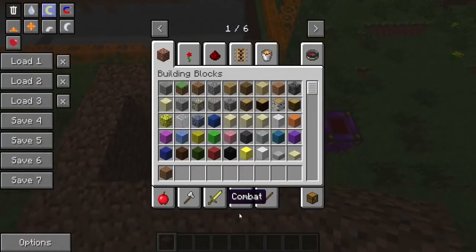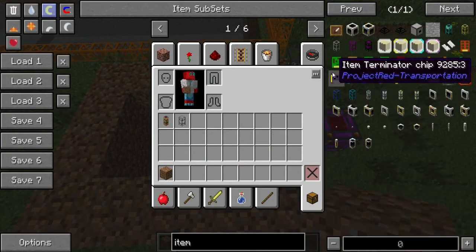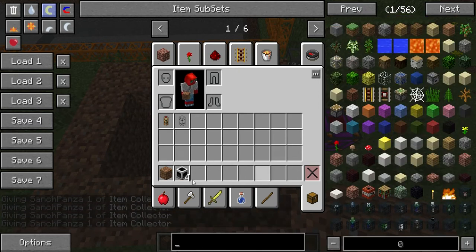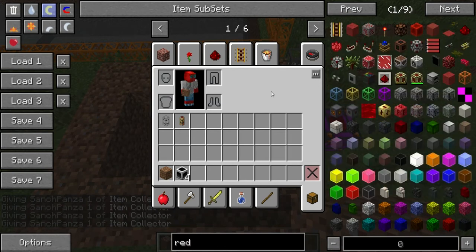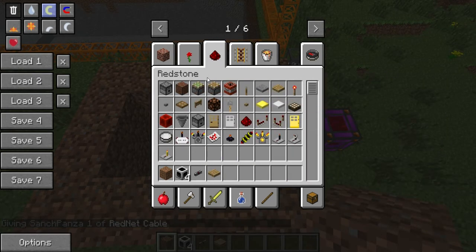Once you've built this, we're going to need item collectors — four of them. Then we're going to need some redstone cable, a pressure plate, a piston, redstone, and a redstone torch.